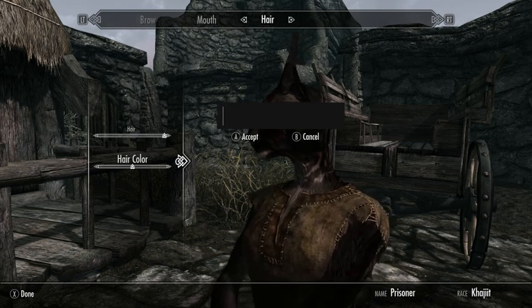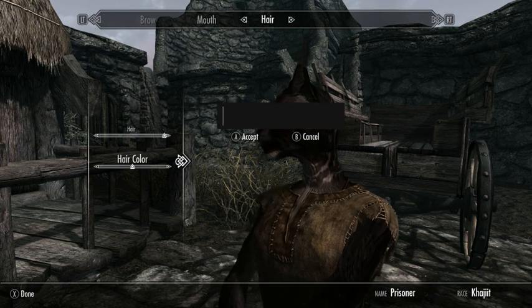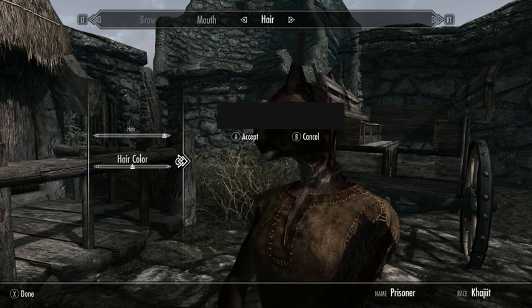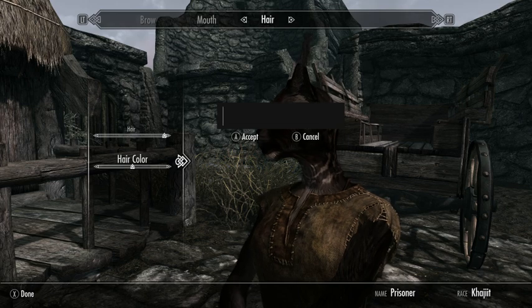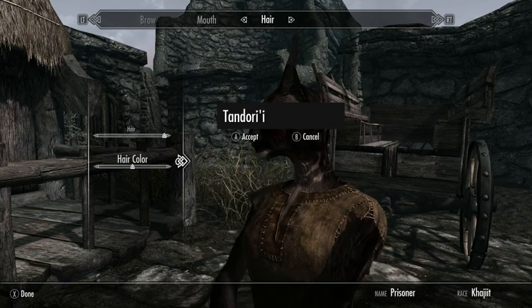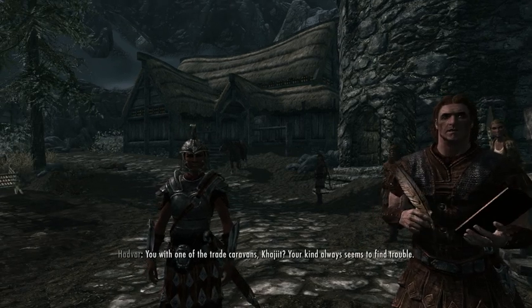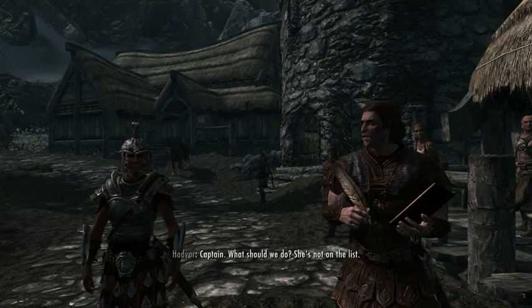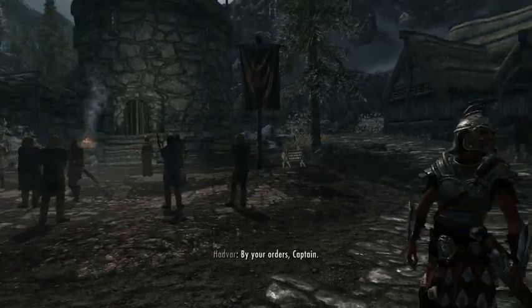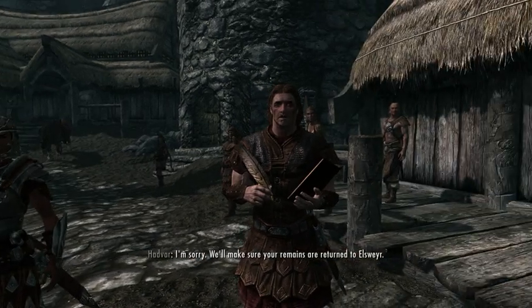Khajiits in the game tend to have... let's see what we can put in here. A little in-joke there for those of us who like Indian food — the character's name is Tandoori, and she always seems to find trouble. She's not on the list. Forget the list. She goes to the block.